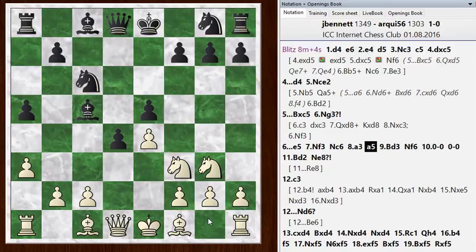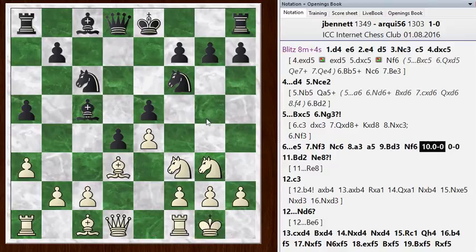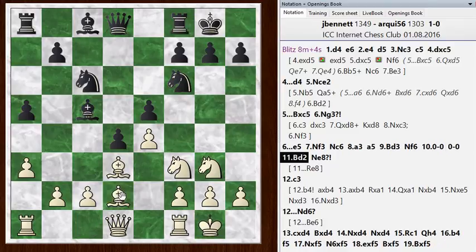So I develop my bishop to d3, which blockades and defends my center. He goes knight f6. I castle, and he castles. I played bishop d2 here — yeah, it's still good. And he should keep this edge, either an edge or at least equal, through most of this.